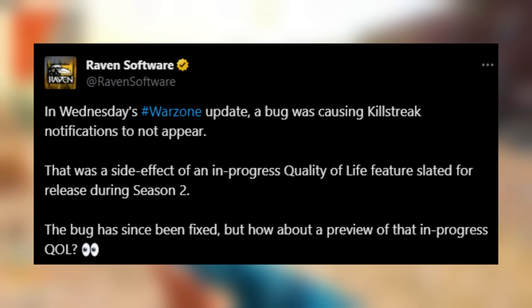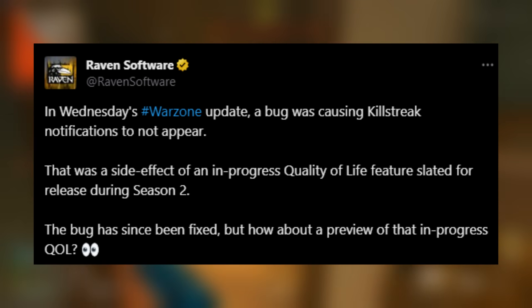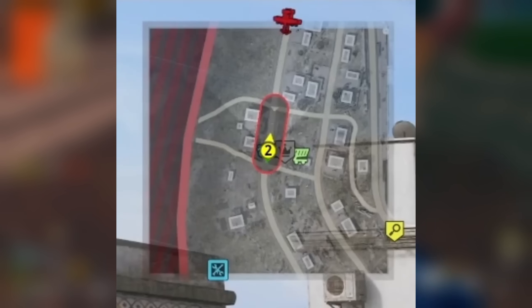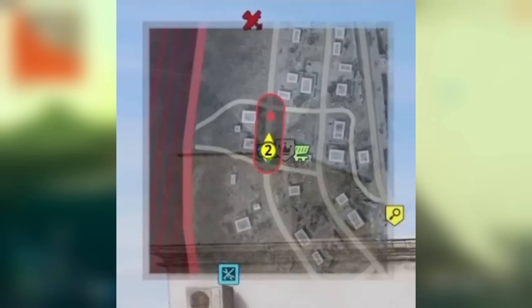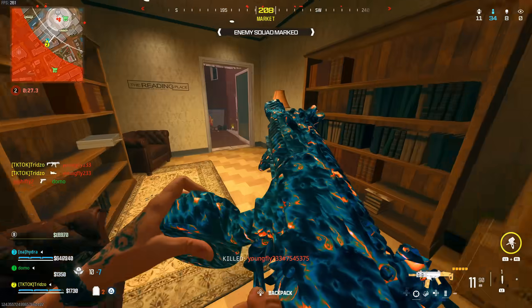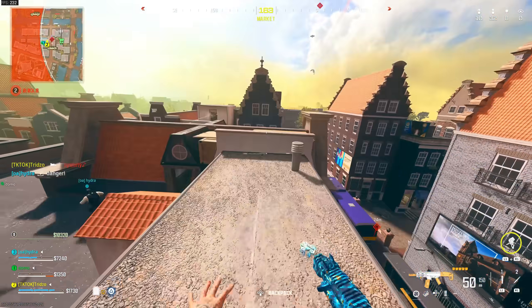They also tweeted that in Wednesday's Warzone update, a bug was causing killstreak notifications to not appear — a side effect of an in-progress quality of life feature slated for Season 2. That bug has been fixed, and they showed an early preview of the new QoL feature: an icon on the minimap showing exactly where an enemy precision airstrike is about to land, including the radius it will hit. This helps you move in the right direction instead of just running blind from a center-screen notification. It was only shown for the precision airstrike so far, though they may add similar indicators for mortar strikes and other killstreaks.